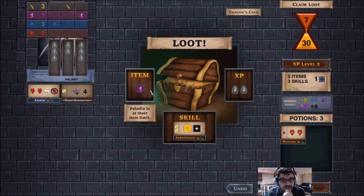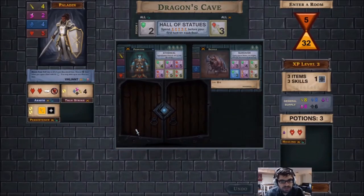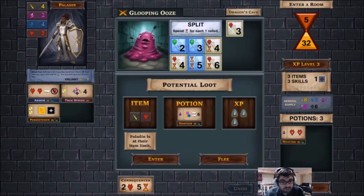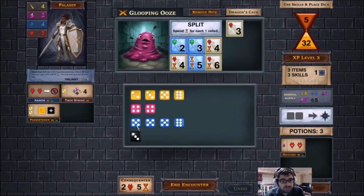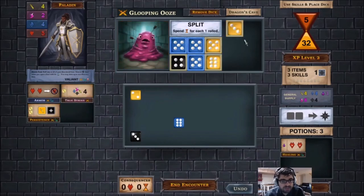So how does One Deck Dungeon play out? It can be a little confusing. Essentially, you've got three floors that you're trying to get through in order to get to the boss, and you only have so many actions that you can take per floor before you start taking damage and have to move on to the next one. So it's not like you can grind out items on a particular floor — the game forces you to keep going. I don't like that, but I guess they had to balance the game somehow.